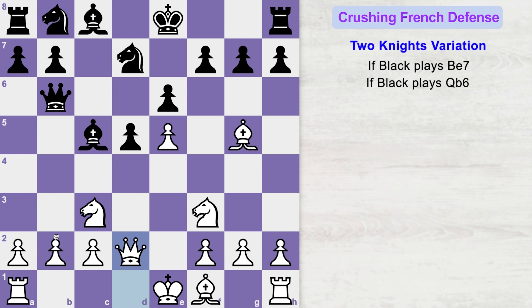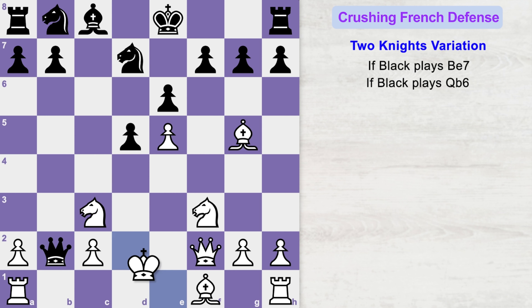Instead of capturing this pawn, what if black decides to capture the weak f2 pawn? If bishop takes f2 check, then queen takes f2. Now queen captures the b2 pawn, attacking our rook as well as this knight. This does look scary, but if you do a proper calculation and play the accurate moves, you will come out with an advantage. The best move for white is king to d2, guarding this knight and letting go of the rook.